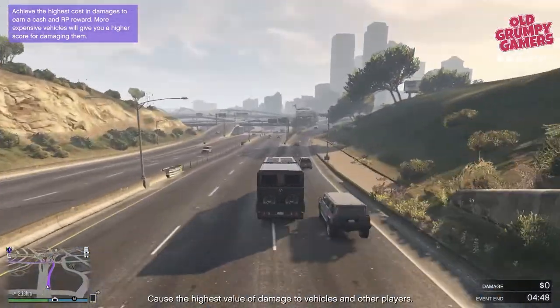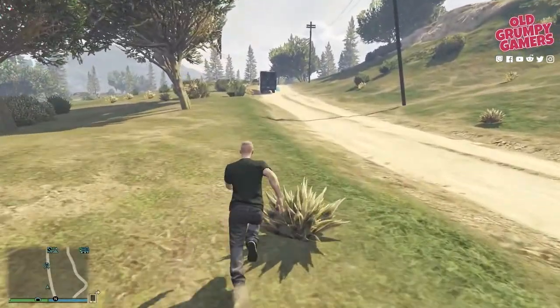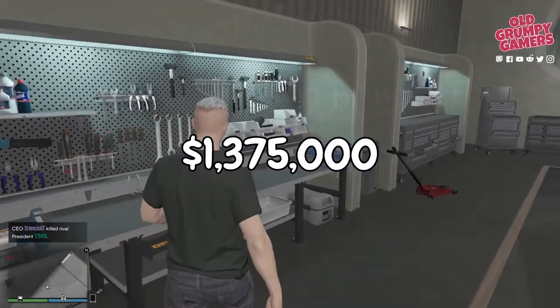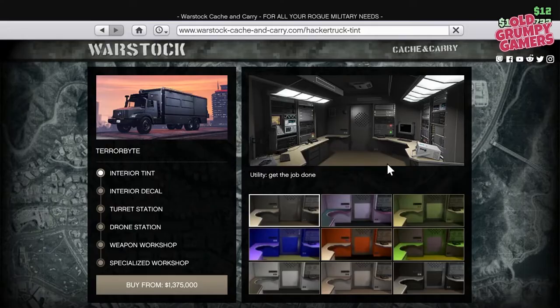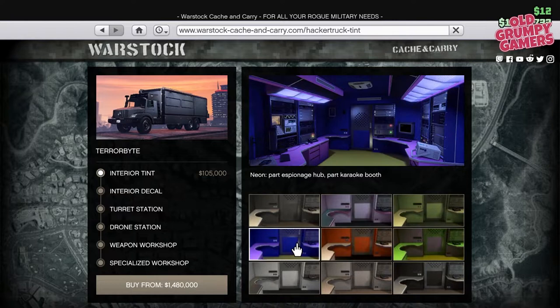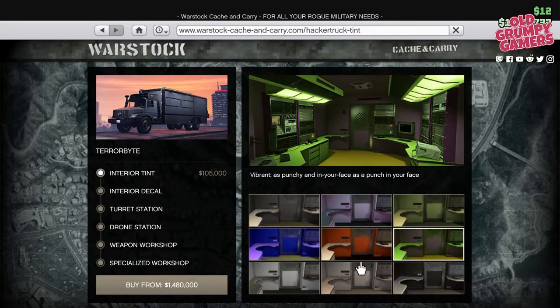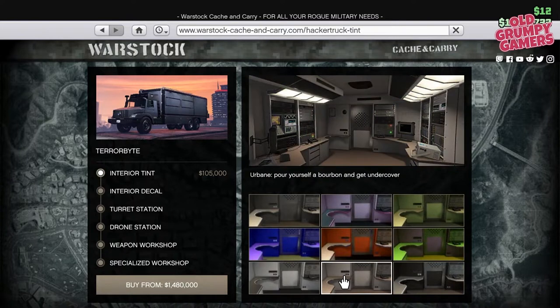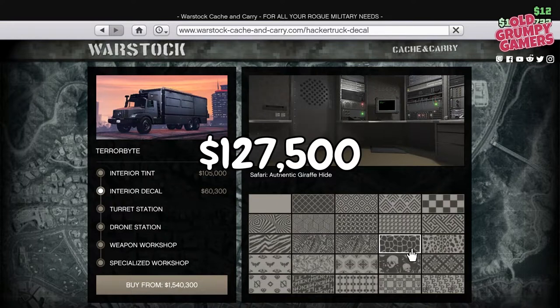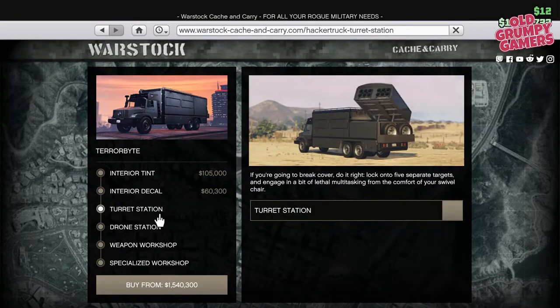Now let's talk budget. The Terabyte is mobile, so we don't need to worry about location — it's simply stored and modified in your nightclub. That leaves us with a base price of $1,375,000. For the rear cab options, starting with the color scheme or tint, there are nine options to choose from with the base option included in the price, or you can pick other options at a flat $105,000. The interior decal blank slate is included in the price, or you can choose from many other options for around $127,500.